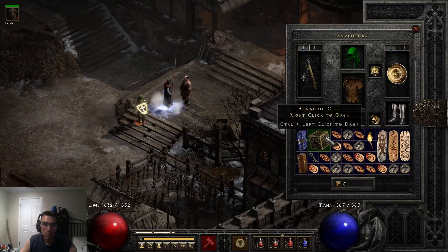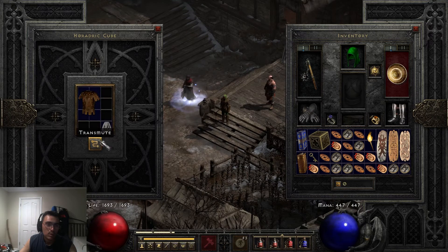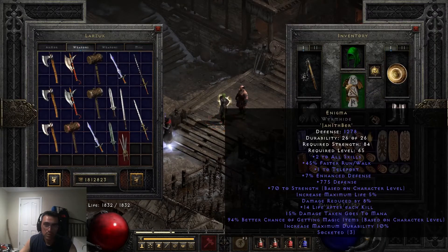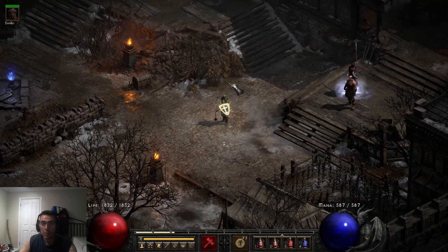It's kind of a lot of gold, so there's actually a really nice cube recipe that we can use. All it requires is a Ral rune, and then you just put the armor inside of the cube, hit transmute, and boom — the durability's back up to 26, and it doesn't cost anything to repair because it's already fully repaired now. Just a pretty nice little trick to repair your armor when it costs an absurd amount of gold.